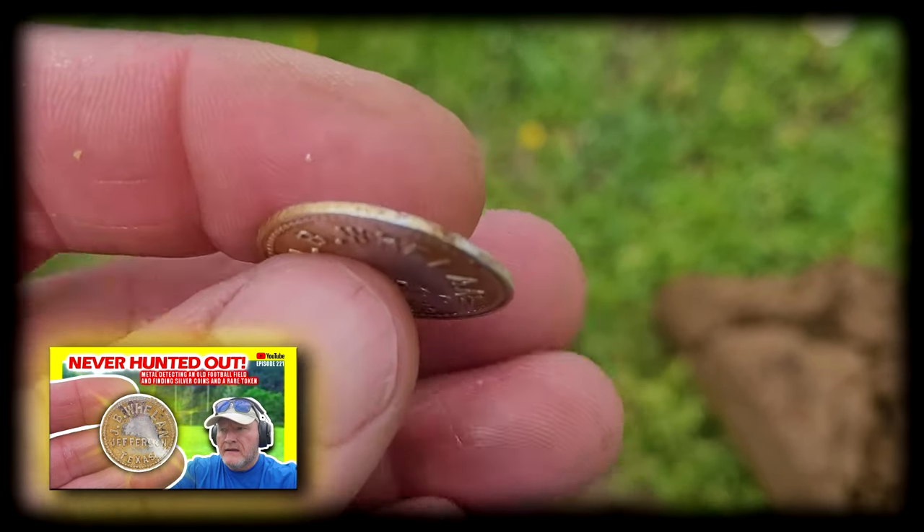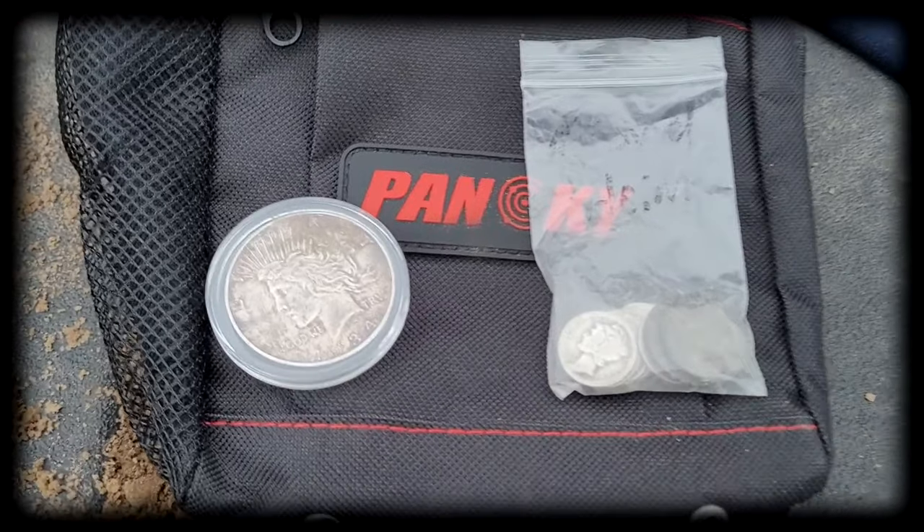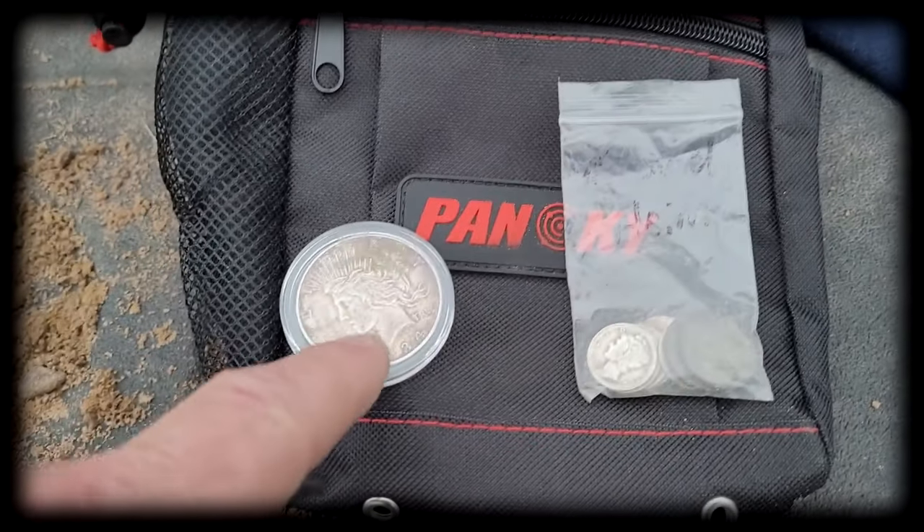That Jefferson lumber token or merchant token — I found some dimes and I know there's more out there. We've updated the Manticores, gonna grid off, go deep, listen deep and faint, and dig everything. It's good to get back in the saddle, good to get with a buddy. Hopefully we're gonna find some good treasures. Stay tuned to the very end because I'm gonna be giving away a Fines Pouch and a Peace Dollar. Maybe you'll be one of the lucky winners.